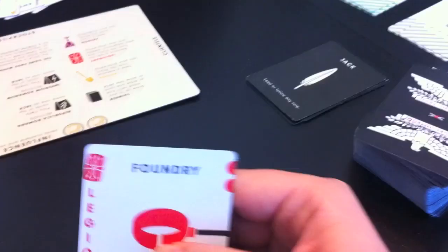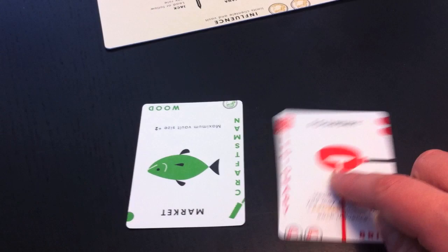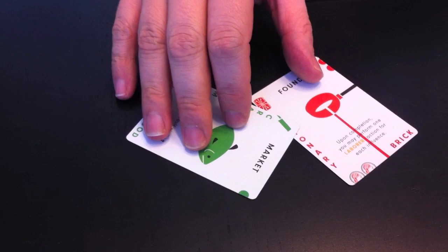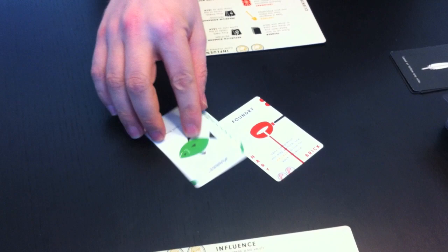The first order of business is to determine the starting player. We each draw a card from the deck and lay it in the pool. I drew the foundry, starting with F, and I drew the market, starting with M. So I go first alphabetically. Those become our starting pool — these cards stay out in the center and will grow and change as cards we take and use in various ways.